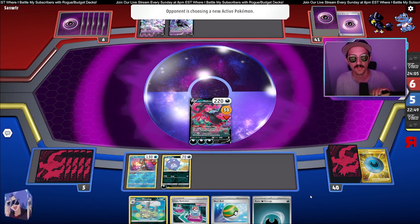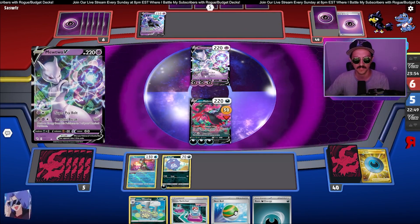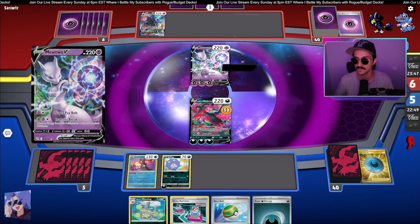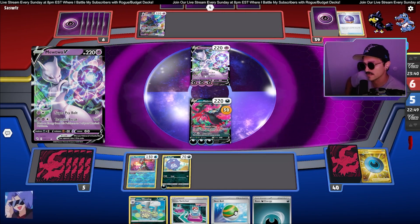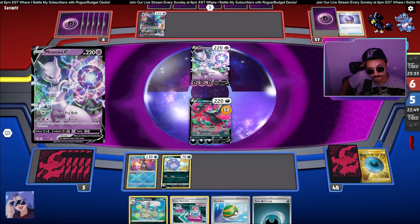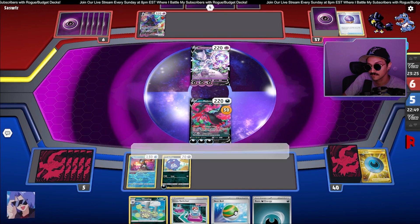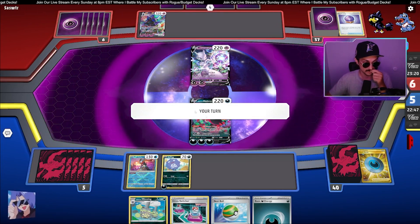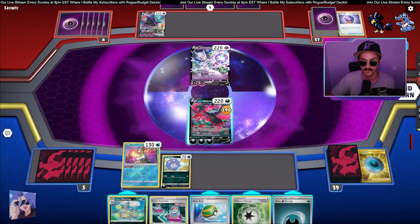Gotta get that Darkrai set up ASAP. Nest Ball's going to do it, unless we get Ionoed. Only four cards in the opponent's hand — if they don't have the Shadow Rider, the Mewtwo can get KO'd next turn, unless it KOs us. There's the Shadow Rider — just in hand. Judge is a lie. Fog Crystal — also Judge just lying to us. They do need the Mewtwo V-Star to get the knockout, I honestly don't remember the attack. I just don't have enough space in my hard drive for that, but I'm sure they'll show it to us. So we're going to take the KO. Gotta get this Darkrai going — V-Guard Energy helps.